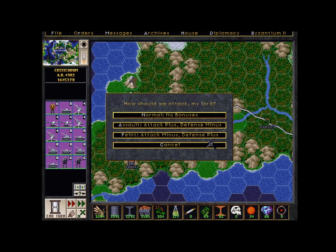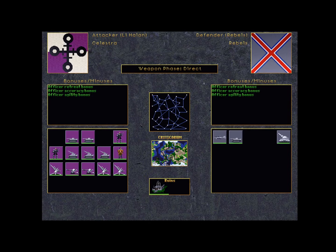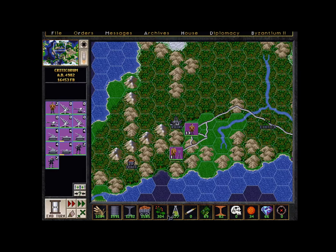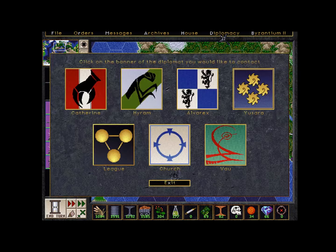Battle on land, air, sea and space as you fight for control of humanity as one of five royal houses. Employ combined arm tactics to overcome enemy positions. Use a robust diplomacy engine to trade technologies, political offices, threats and even votes for the imperial crown.